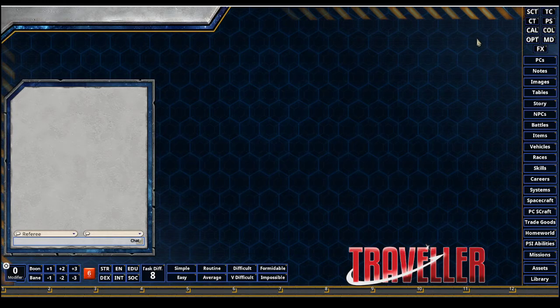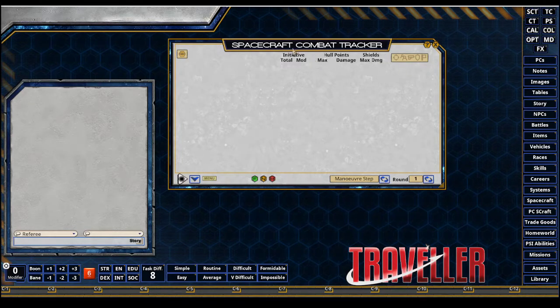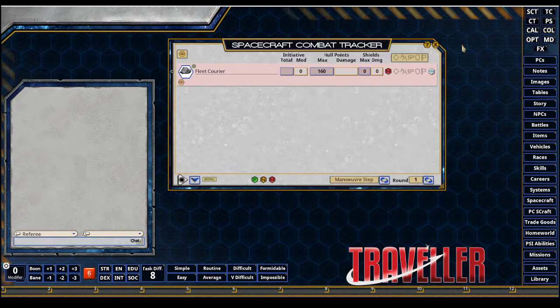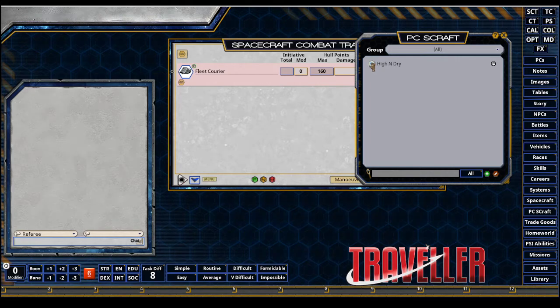Starting off with the Spacecraft Combat Tracker — the SCT up here in the upper right — it's currently empty. We're going to add our two belligerents. I'm going to add a NPC, which is going to come out of the spacecraft button on the sidebar. I'll grab a fleet courier, which should totally outclass our High and Dry, which is going to be a scout courier out of the PC S-Craft button. I'll grab the High and Dry.